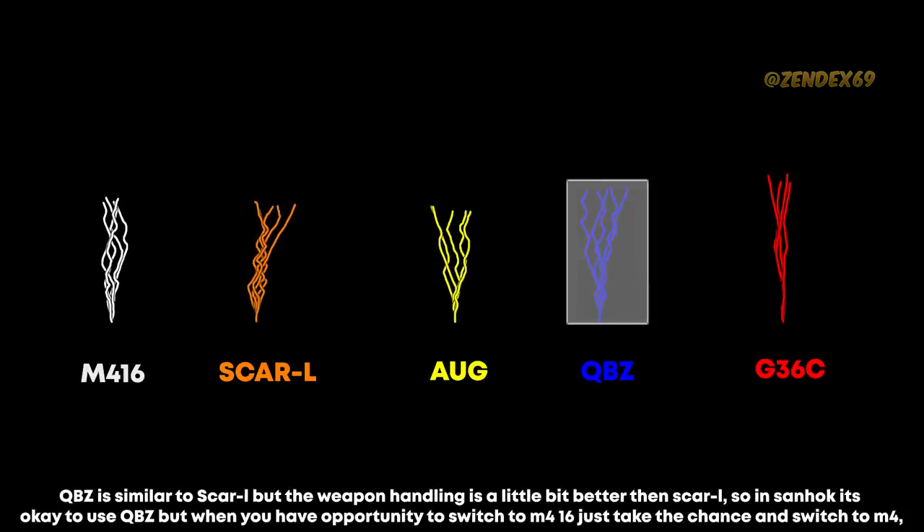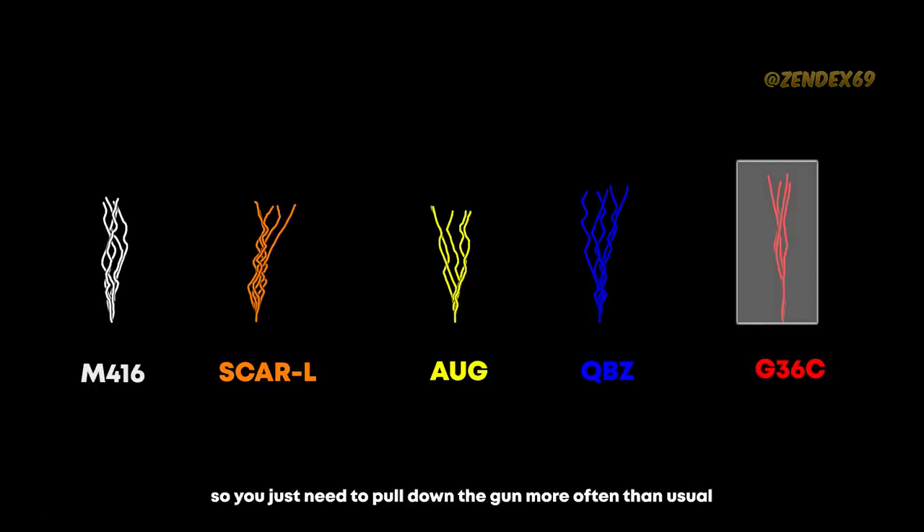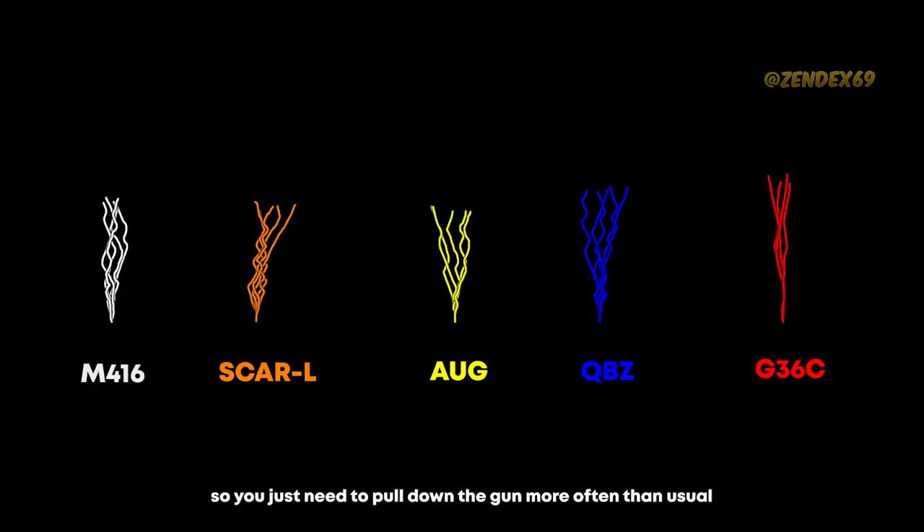QBZ is similar to Scar-L, but the weapon handling is a little bit better. In Sanhok it's okay to use QBZ, but when you have the opportunity to switch to M416, just take the chance and switch. The G36C is the only weapon with the lowest horizontal recoil, but it also has the highest vertical recoil, which is a big downside. However, you can always predict vertical recoil — horizontal is unpredictable — so you just need to pull down the gun more often than usual.